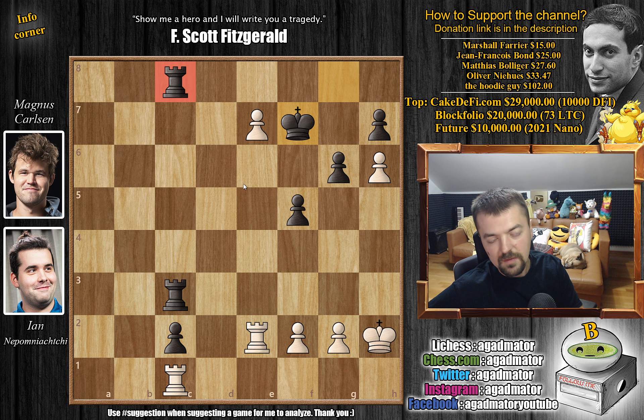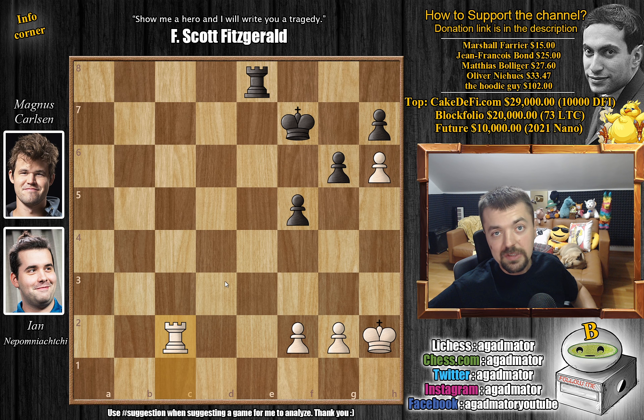After all this madness, we have a rook and pawn endgame with completely equal material. G5 by Magnus.